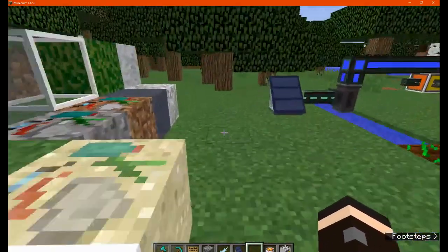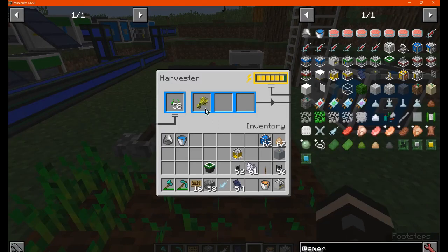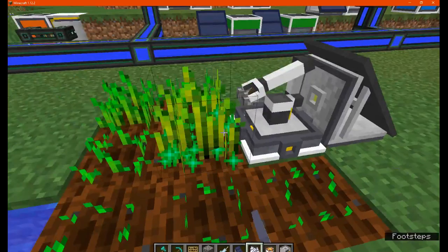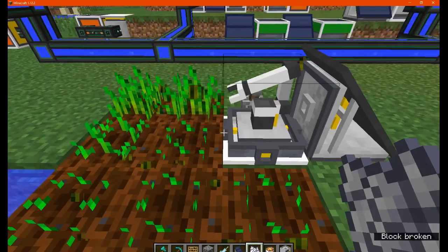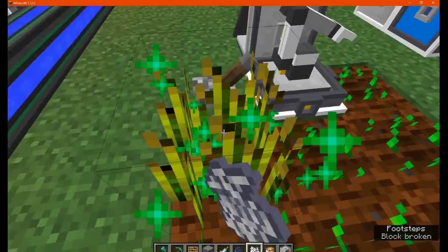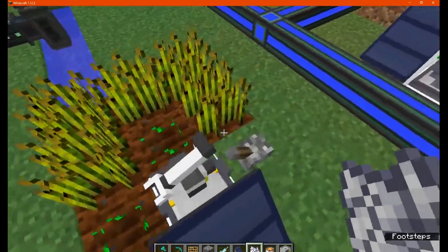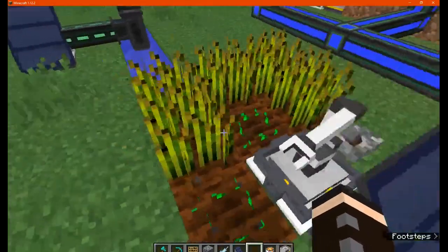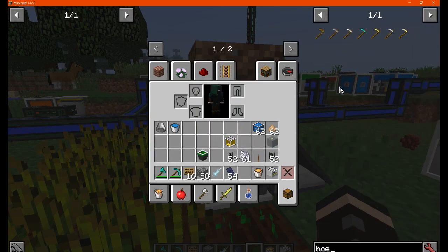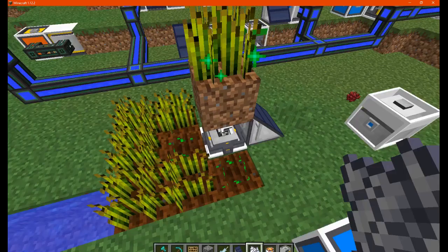Moving on to the harvester, which is made like so — you can use it to harvest crops. We just bone meal this wheat here and you can see it will harvest over time. It takes its time and doesn't always do it immediately. It operates on the sides, so it only works on the four cardinal sides of the block. It does not appear to work diagonally, or above and below.